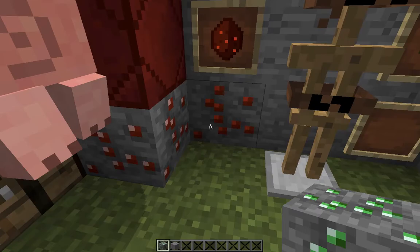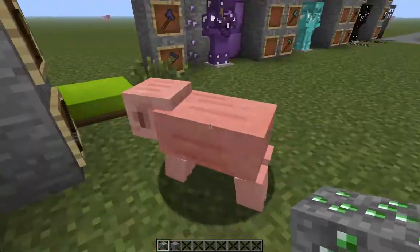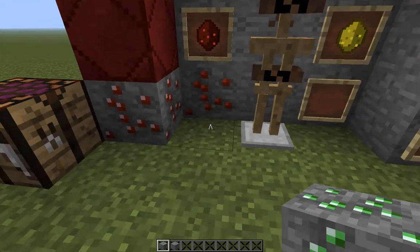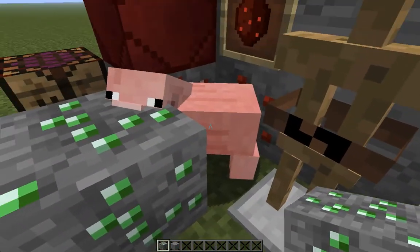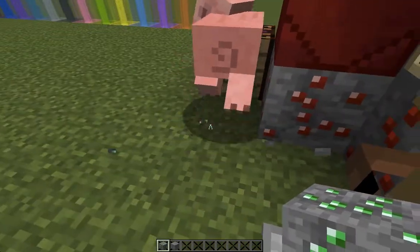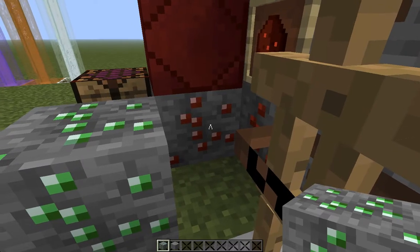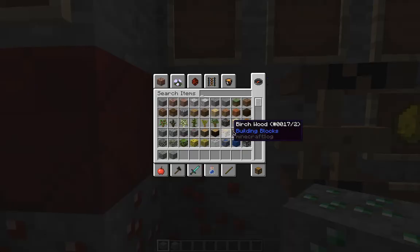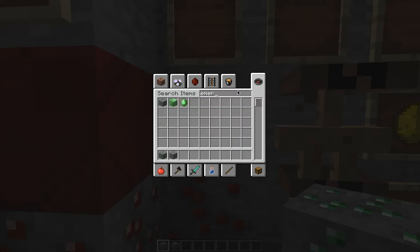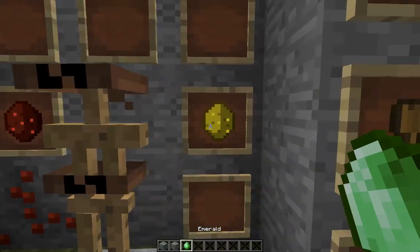Here we have Redstone ore — it's the same, looks the same as emerald. Coal also looks just like the emerald ore. Redstone gem is similar to emeralds as well. So does glowstone.